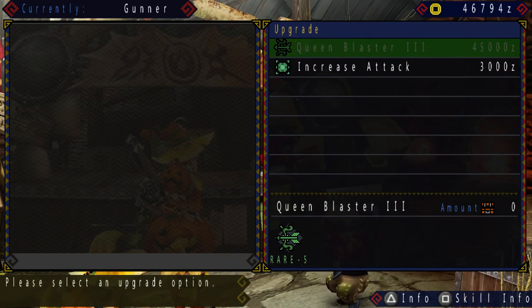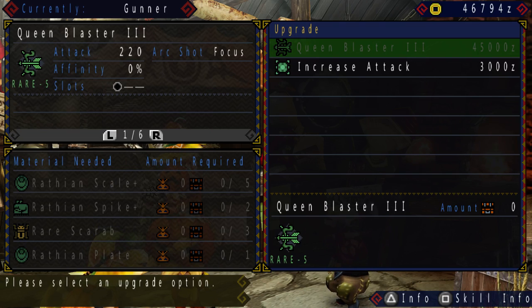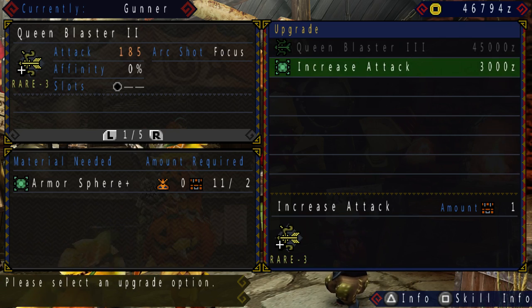I cannot upgrade it to the next one yet, however, because I'm going to need high rank parts — as you can see from the Rathian Scale Plus, Spikes Plus, and basically those are high rank parts. And I'm going to need a Rathian Blade as well, so that's going to be a problem.